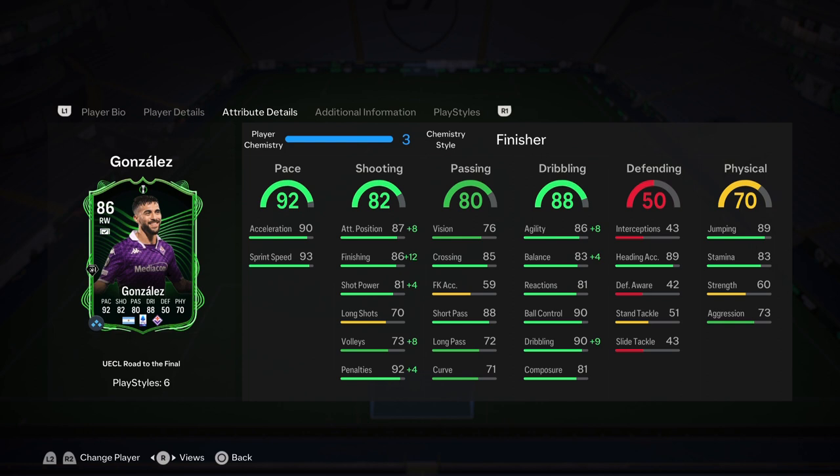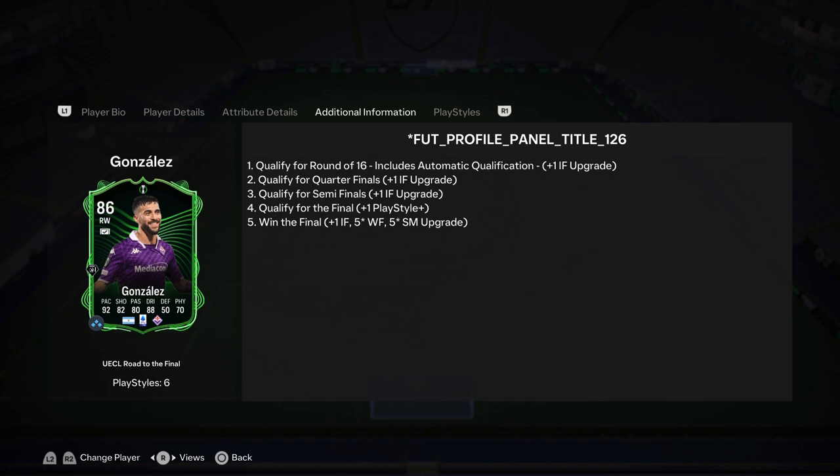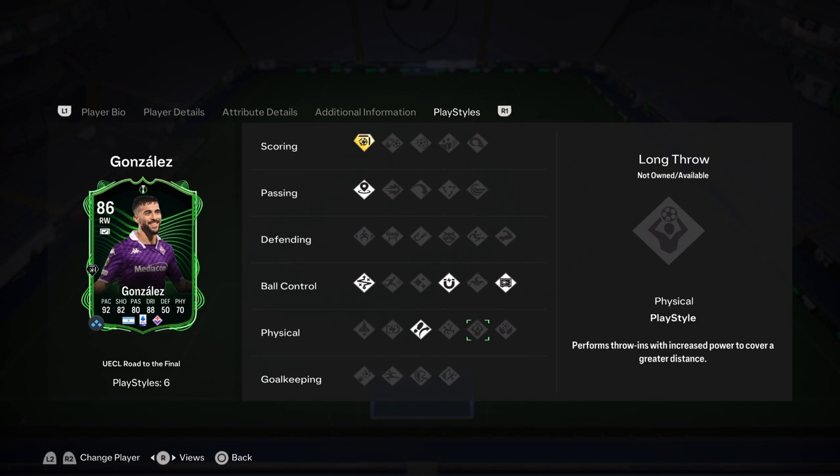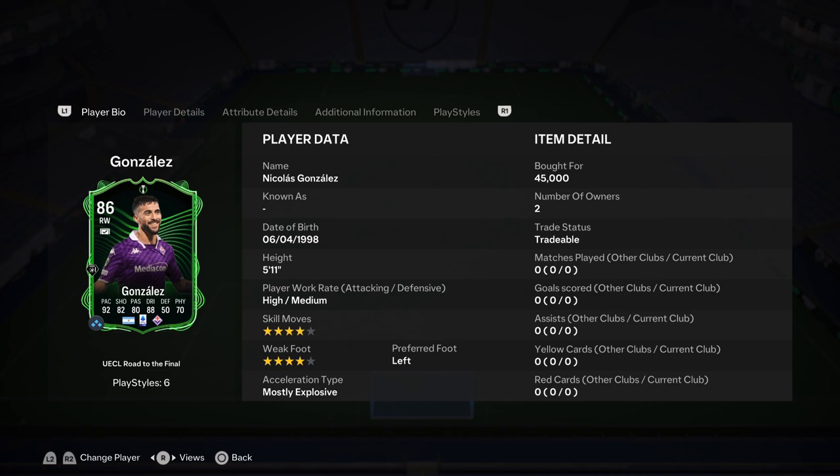Physical is 70, but 89 jumping and 89 heading accuracy — he is sneaky with those headers. Stamina is pretty good. He can get an additional plus five if his team wins, which is fantastic. The Finesse Shot+ play style is one of the most broken play style pluses in the game — we already know what Griezmann brings with that. Nicolas Gonzalez also has incisive pass, technical first touch, press proven, and Trivela. It's a promising card, hopefully he can live up to the hype.